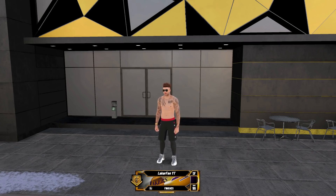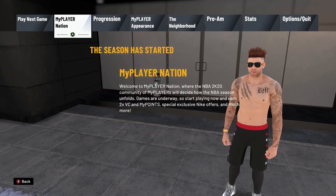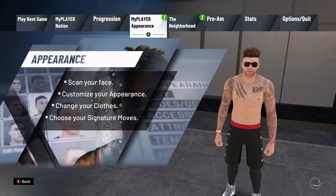Now, this badge is very functional, it's very good, but I want to also introduce you guys to a couple things that you may misinterpret fancy footwork doing work for, like your layup packages for instance. There are very big differences between things like long athlete and then default small or Jamal Crawford. So real quick, in the intro of this video, I'm going to go ahead and just read off the description of fancy footwork: 'Players get past defenders more efficiently when performing Euro, cradle, hop step — which is what we're mostly talking about in this video — spin and half spin gathers.' Honestly, I don't even know what a half spin gather looks like. But most of us know about the hop steps.